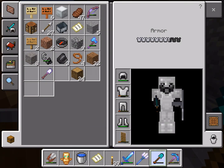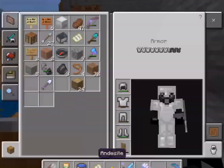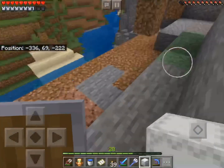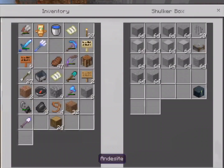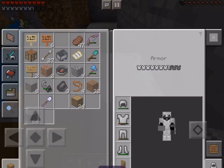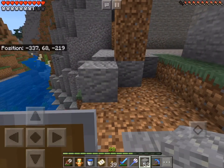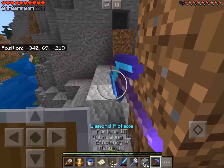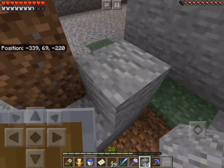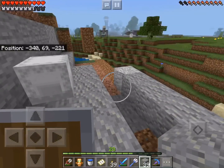I could just make a normal bridge with no support — well, support in Minecraft, you don't need support to build bridges — but I want to make it look interesting and realistic. So I am going to try to make cool supports and build this bridge today, or at least most of it. I might not get it all done, but I will try. So I'll just see when I finish this base for the bridge.